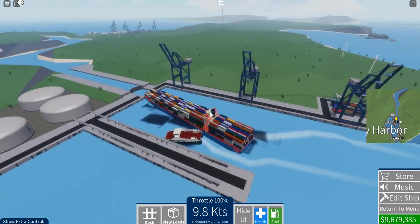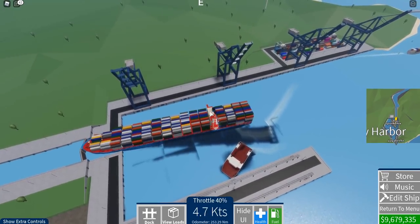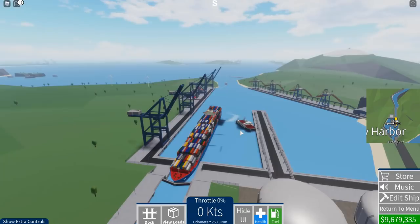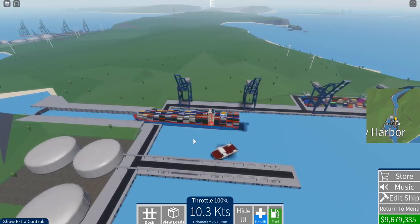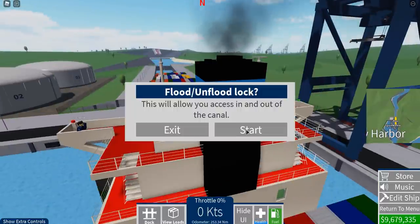We are getting really close to the - oh crap. Luckily, we didn't take too much damage. Let's go ahead and go into the lock here. We just have to position ourselves and figure out how this system works. Request to open the lock here, so now we just have to wait. The lock has been opened and we are sailing through. I don't know how this guy got on my ship, but that's quite interesting.